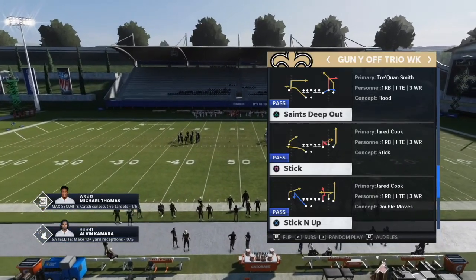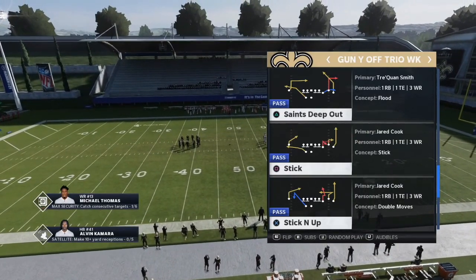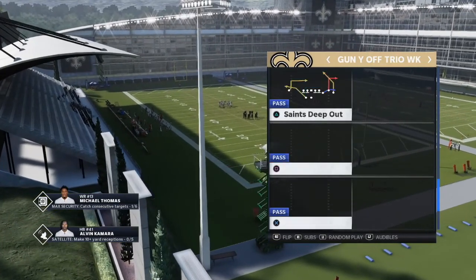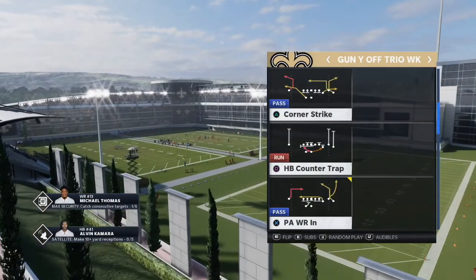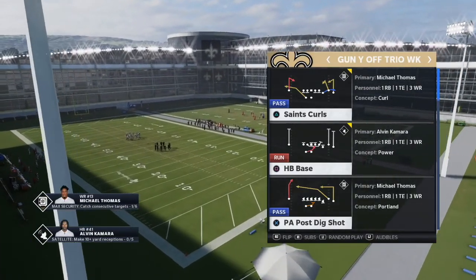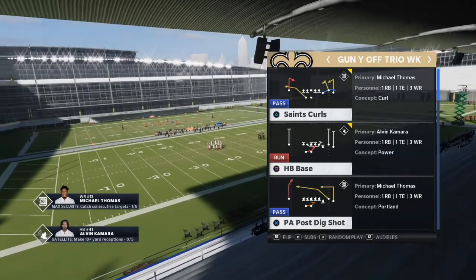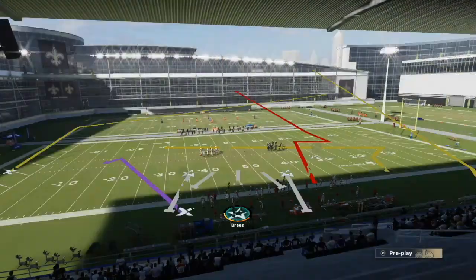The next formation I want to look at is the gun why off tree weak — one of the best formations in the game. The play we're going to look at is sticking up. They also have other good plays like four verticals, Saints outs — very effective — PA wide receiver in, which is good every year, and PA post dig shot, which is really good with simple two or three route combinations. You can put your tight end on a drag to make that play even better. But the play I'm going to break down is sticking up, and I'll run it versus any defense.